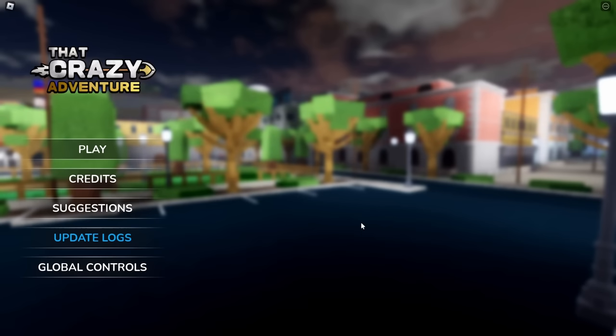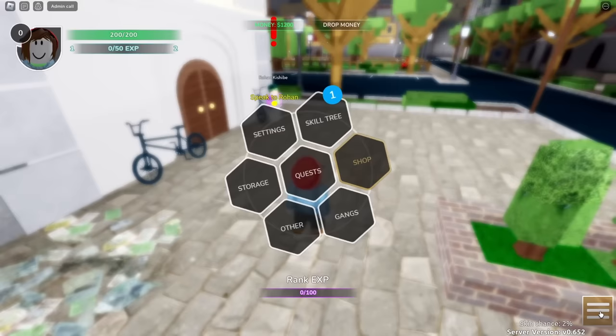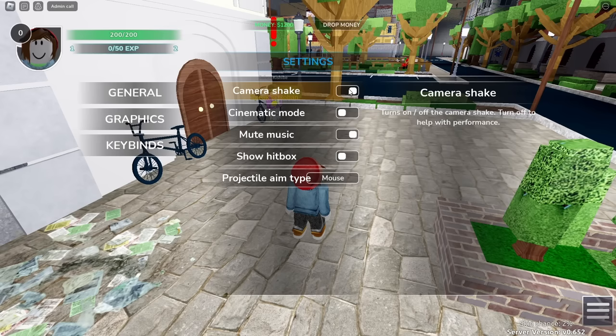The basic controls for the game are all shown right on the menu before you even start playing. As for when you start playing, there's a few things you're going to want to do right off the bat. The first is to hop into your settings, which is located on the right side of your screen. If you click it, it'll open up a menu, and then you can go to the settings. There's a variety of options in here that you're going to want to tailor to your preferences.